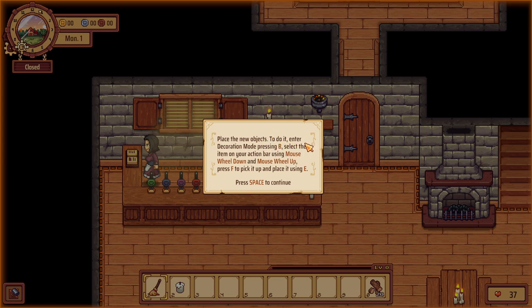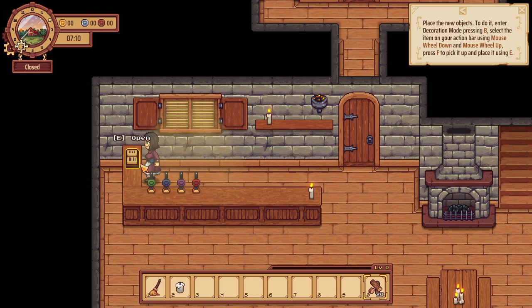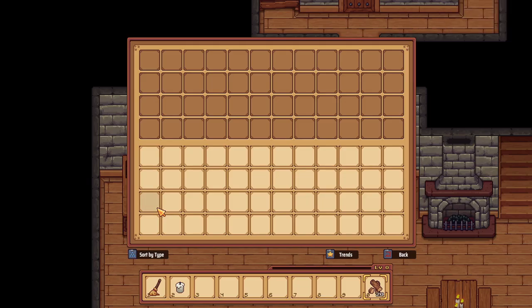Enter decoration mode, hit B. Select the item in your action bar using the mouse wheel, then F to pick it up and E to place it. Storing food here will add it to your bar stock. When your bar isn't stocked you'll serve gruel — gruel only rewards a small amount of money and reputation. At least there's something.